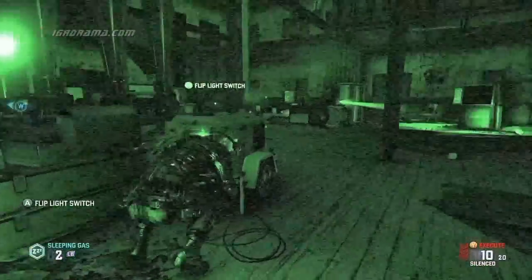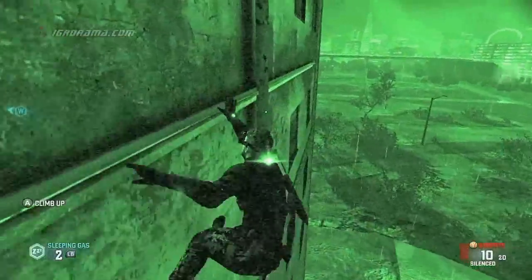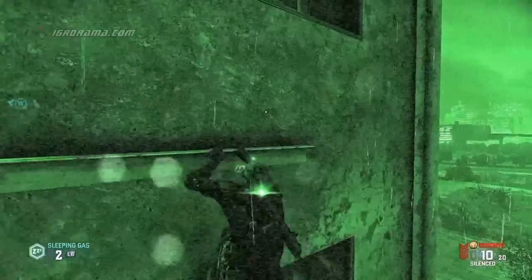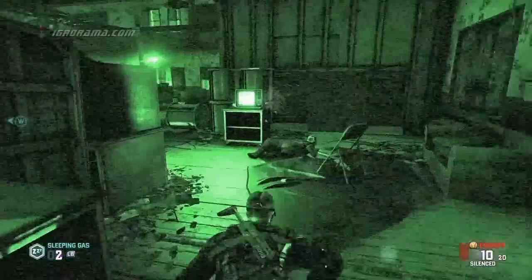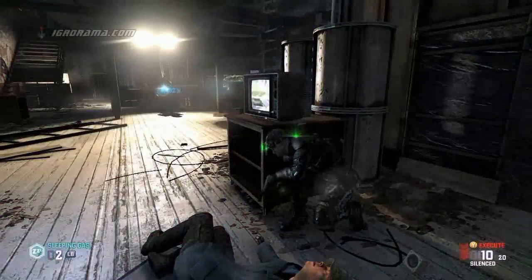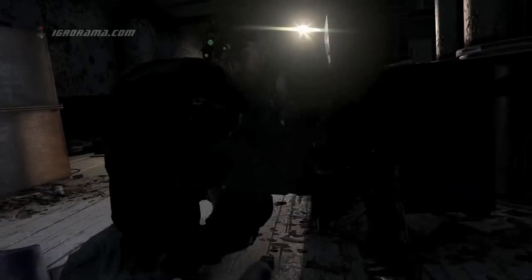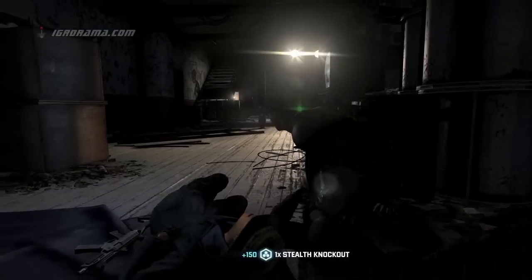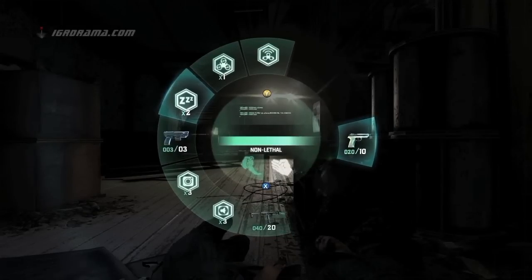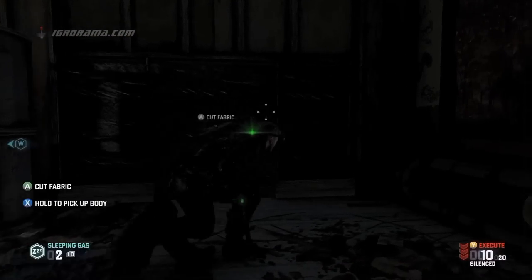As always, Splinter Cell is a game about light and shadow — using it both to hide and as a weapon against the enemy. Sam can create shadows when he needs to. Sam's iconic night vision goggles are back. The AI is dynamic, meaning when they discover that things are disturbed or not where they're supposed to be, they'll come and investigate — sometimes the player can use that to their own benefit. Now that the tech enemy is out of the picture, we can use our sonar goggles to better see our surroundings.